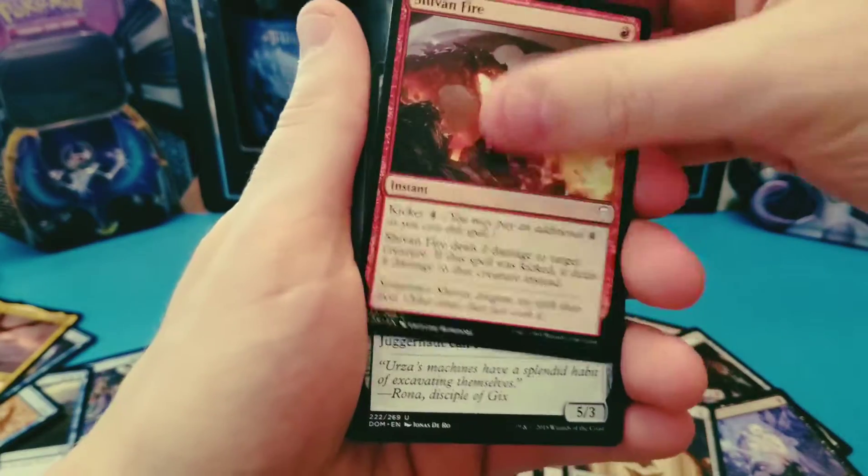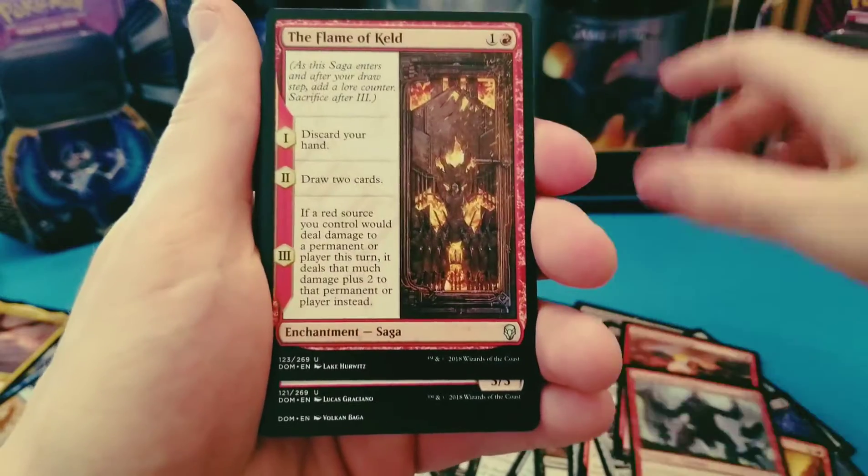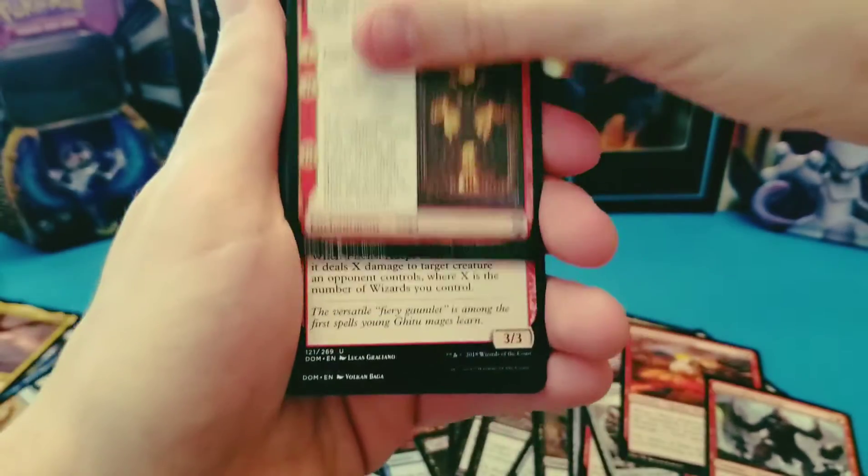Let's be honest — if you're cracking for value, you don't want to be doing that. Buy singles if you're going to build a deck. I love the Saga cards — check out that art, that is really cool.